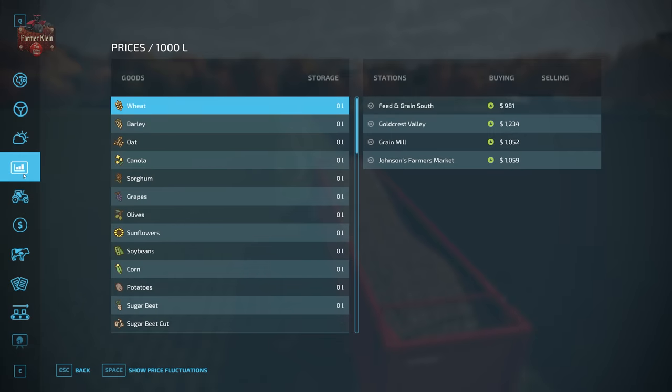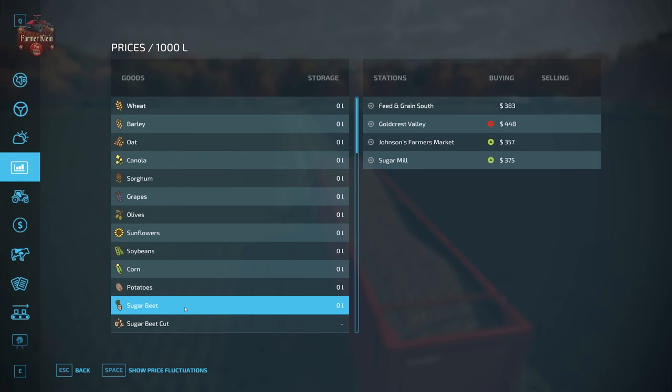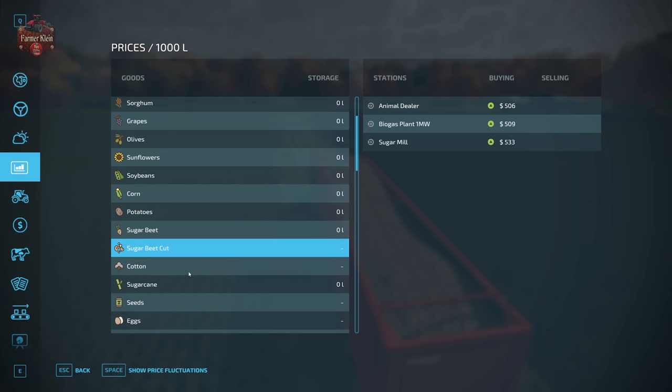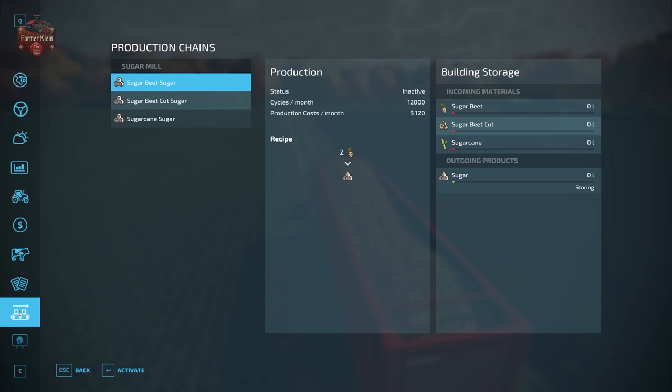Now we have a full load of sugar beets — what can we do with them? We can sell sugar beets straight to market. Here on Elm Creek there are four sell points: Feed and Grain South, Goldcrest Valley (the off-map train sell point), Johnson's Farmer's Market, or the sugar mill. We also have the ability to process our sugar beets into cut sugar beets. Cut sugar beets are accepted at the animal dealer, biogas plant, or the sugar mill.